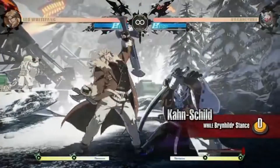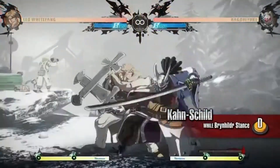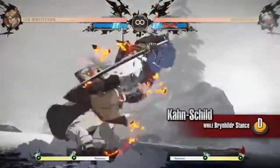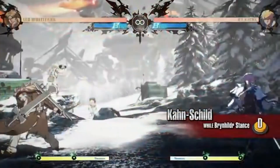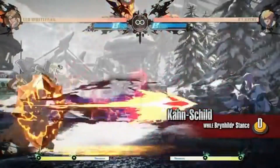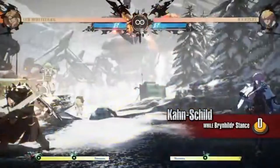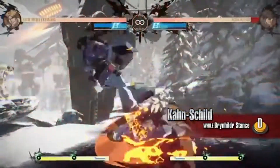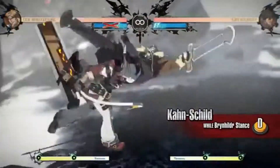Khan Shield: A counter move allowing Leo to absorb the opponent's attacks. If you absorb an attack at close range, Leo will perform a counter attack. This move also works against projectiles, either reflecting or absorbing them. Leo remains in Brianhilder's stance after this move. As Leo is vulnerable to throws, be careful when using this while in the opponent's throw range.